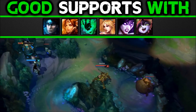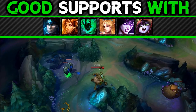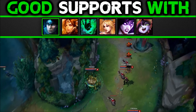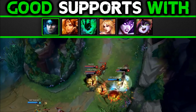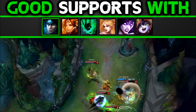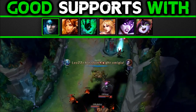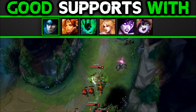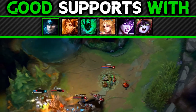Good supports with Urgot. A note is that all supports can work — these are just the ones I find a little more effective. Taric: this gem dude is great for helping you land that all-vital E for the core E-QQ combo. In addition, his W armor shred maxed with your E shred means your enemy might as well not have armor at all — you will shred all game even versus the tankiest tanks. A very good support.